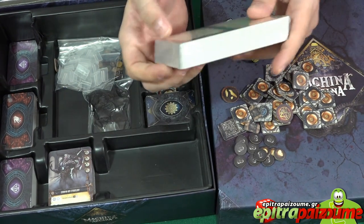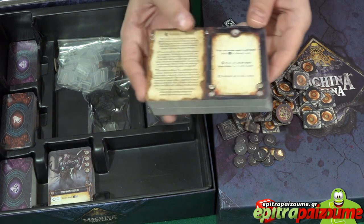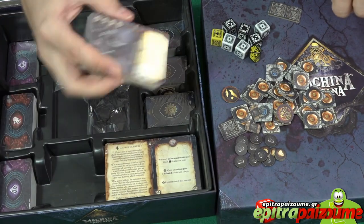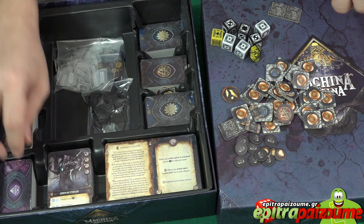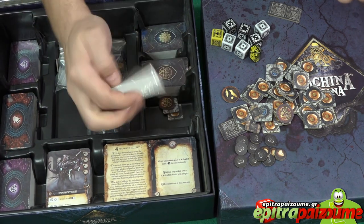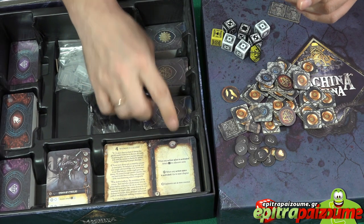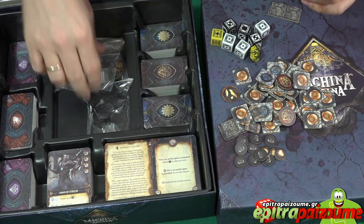Lots of cards — I didn't notice the chapter cards are that thick. They look like an actual book, very big. There are monsters, explorers, artifacts, and gear. Lots of tokens, and some face infection cards. Lots of cards.